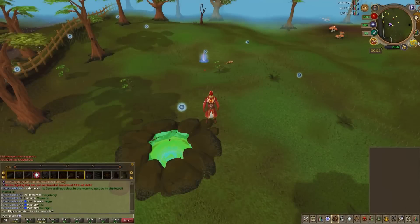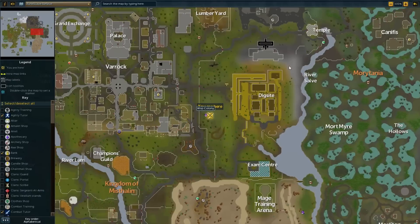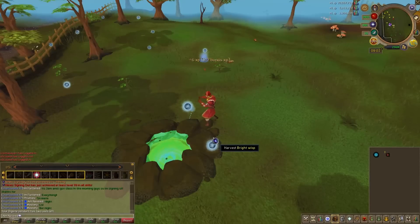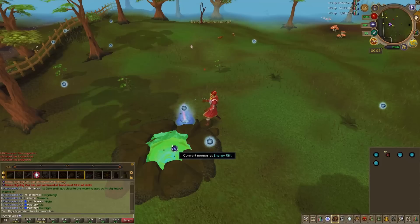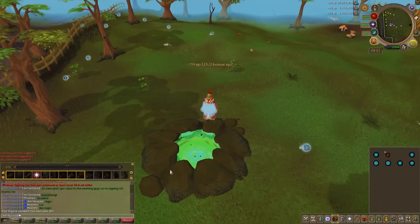From levels 20 to 30, we are going to be traveling west of the Dig Site or east of Varrock, and siphoning the Bright Wisps found at that location. We will be getting about 11,300 experience per hour. Please remember that my experience rates do not include any bonus experience from Double XP or the Diviner's Outfit — this is the core experience using option 3, the Enhanced Experience option.